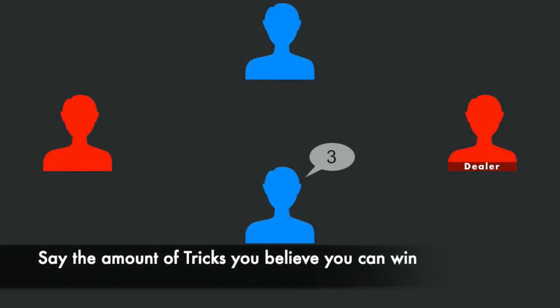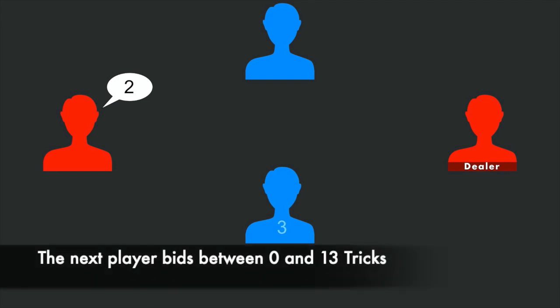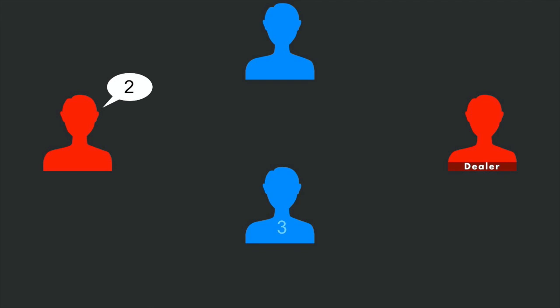They will announce their number out loud for everyone to hear. After they make their bid, the next player to their left will make their bid. They will bid any number of tricks they believe they can win with their hand cards, from zero to thirteen tricks. They are not required to make a bid based on the previous player's bid, so their number could be the same as the previous bid, higher, or lower.